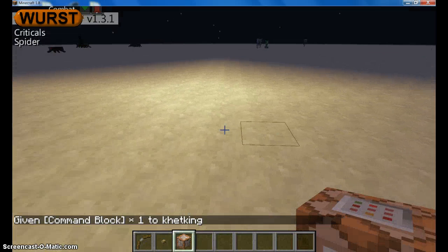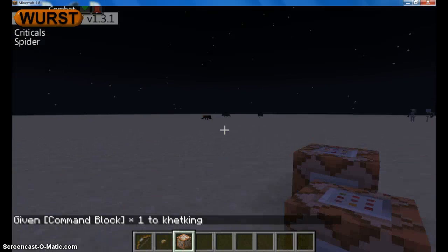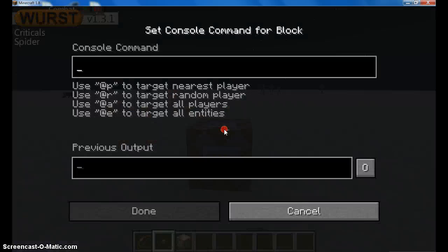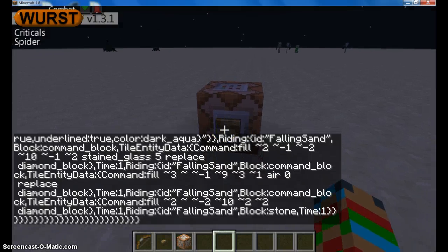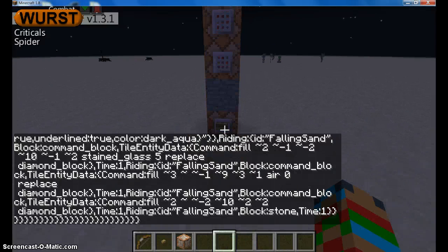If you're on earlier versions, if you're earlier than 1.8, you type slash give your name 137. Now, what you're going to do is place your button down on the side of there, and then copy and paste the command that will be in the description, and then press the button and you're off.